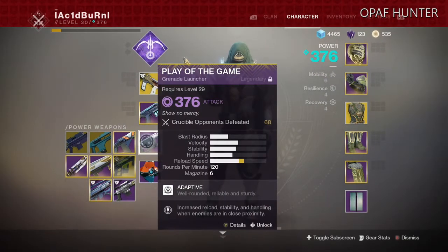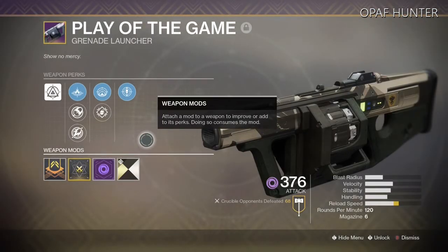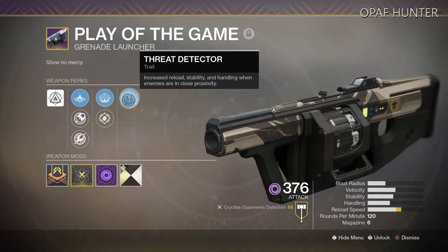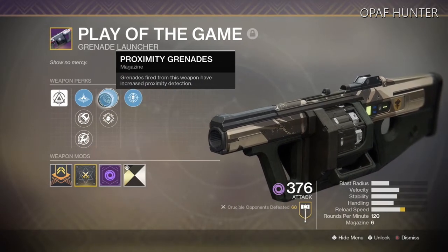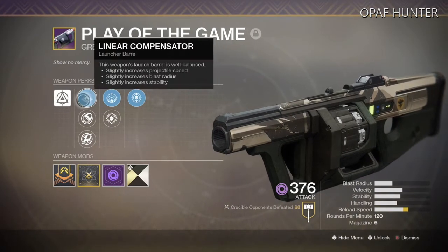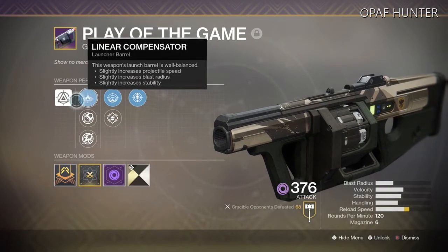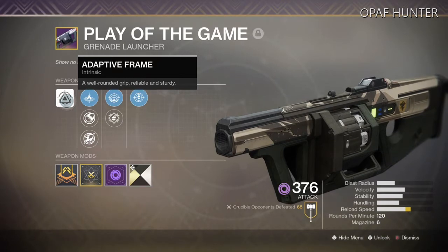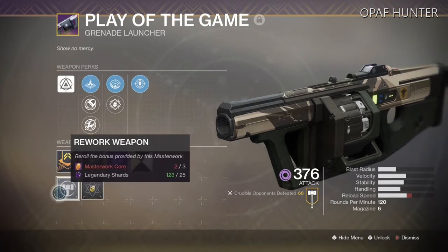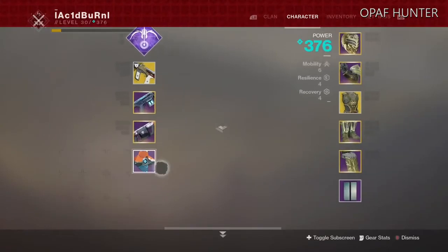The power weapon is kind of dealer's choice here, but I found Play of the Game to work better in close quarters. Its perks include Threat Detector — increased reload, stability, and handling when enemies are in close proximity — Proximity Grenades, where grenades from this weapon have increased proximity detection, Linear Compensator for slightly increased projectile speed, blast radius and stability, and an adaptive frame. Masterworked, though I need to re-roll it because the reload speed isn't really helping here.